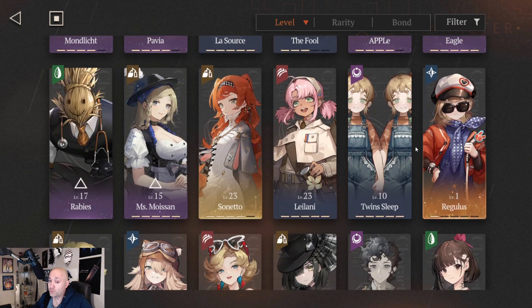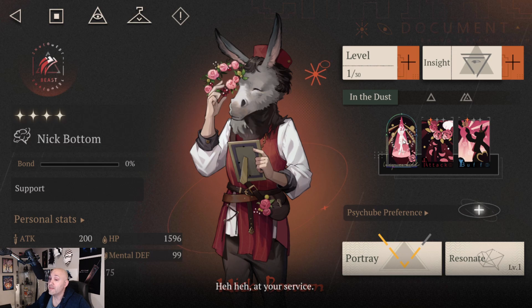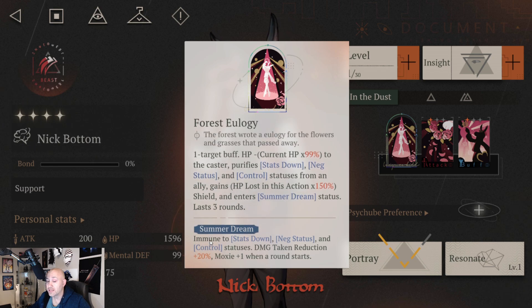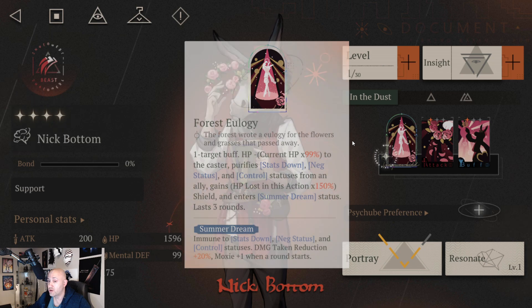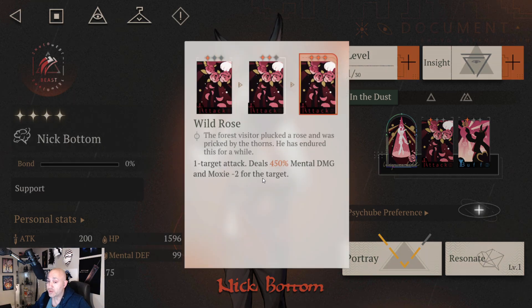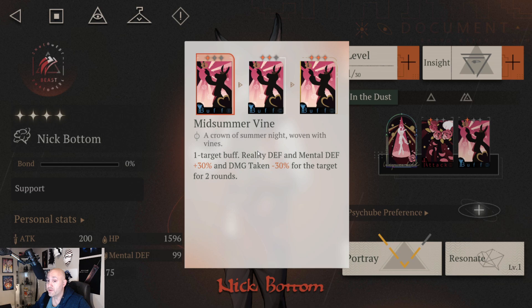The third unit is Nick Bottoms. He's important here for a few things. His Forest Eulogy skill recovers HP to the caster and purifies status down. An ally that gains HP in this action gets times 150, a shield, and enters Summer Dream status, which gives damage taken reduction of plus 20% and regains one Moxie when a round starts — this helps keep The Fool alive with the taunts. His attack also removes Moxie, giving a secondary Moxie removal. Most importantly, his buff gives Reality Defense and Mental Defense plus 30, and damage taken minus 30% for two rounds.